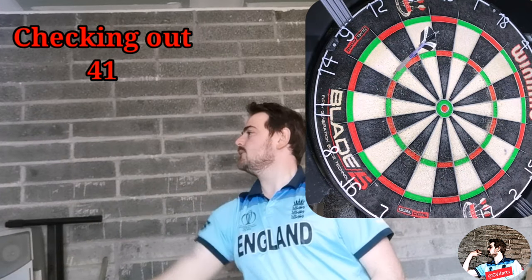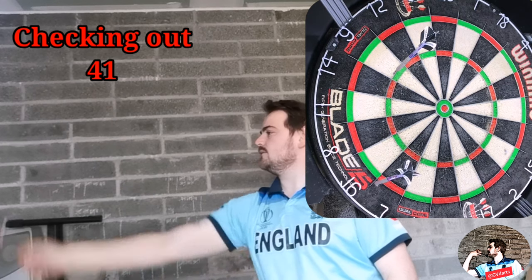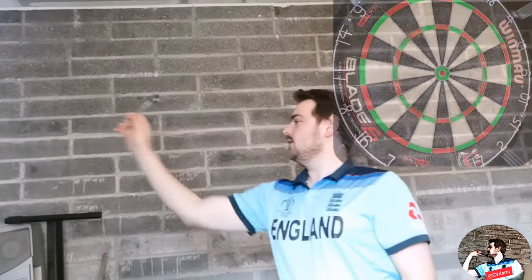We start off nice and simple — 41 checkout with three darts in hand. I always go for the nine and then aim at the double 16. If I come inside the double 16, I get a shot at double eight. So that moves me on to 42.